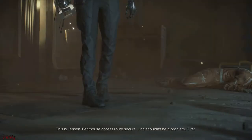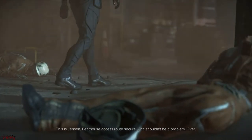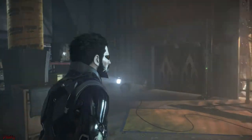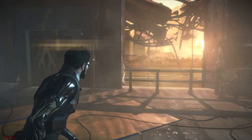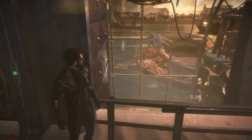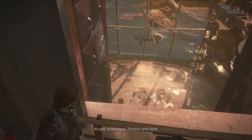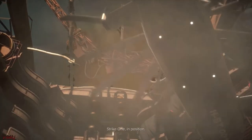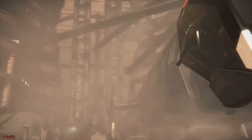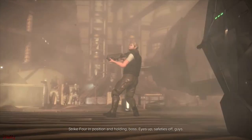This is Jensen. Access route secured — Jhin shouldn't be a problem. Over. Copy that. About fucking time. Enemy helo sighted. All right, strike force, position and hold. Strike one through five all confirm position and hold. Eyes up, safeties off.